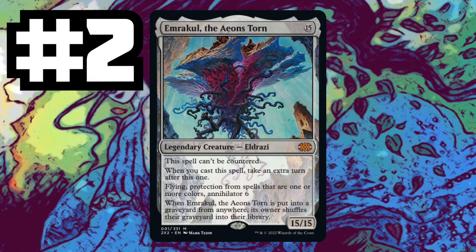Then we've got our number two: Emrakul, the Aeons Torn. This is a 15-mana spell. Channel can get it out on turn one. When you cast it, you get to take an extra turn. It's got flying, protection from colored spells, and Annihilator six — so this will really take over a game. I'd love to have Emrakul as my colorless commander. Sorry Kozilek, move over. We got a new boss in town.